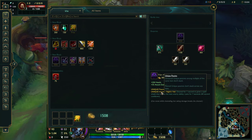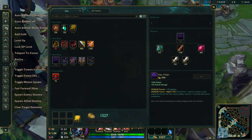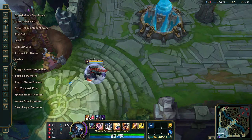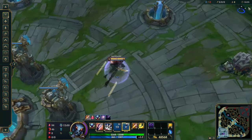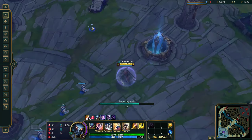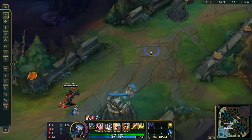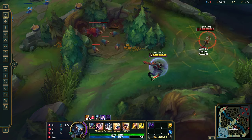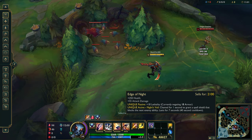Then go Edge of Night — this is really nice. You can activate it while you're in your ult. You channel for one second and it gives you a spell shield. You can actually channel Edge of Night during your ult, and by the time you finish your evolved R, it's fully channeled. Even the regular R is still over one second, so: R, Edge of Night, and there you go. It basically means you jump in and something like a TF with gold card or a Brand doesn't matter. It gives you health, AD, and lethality.